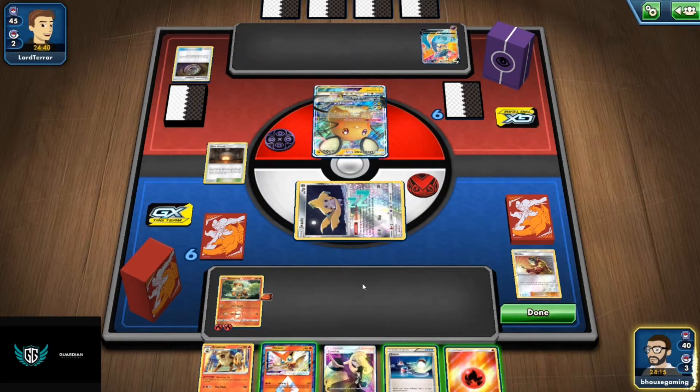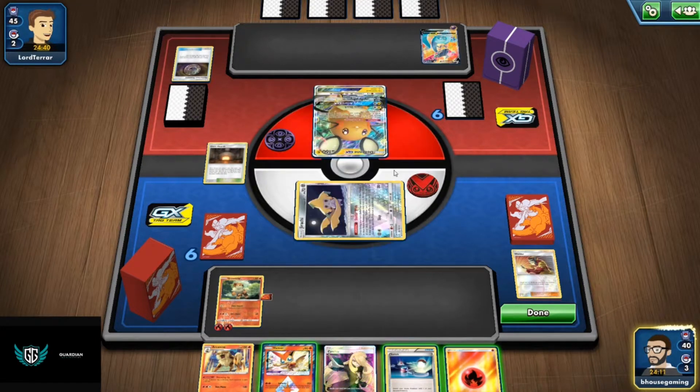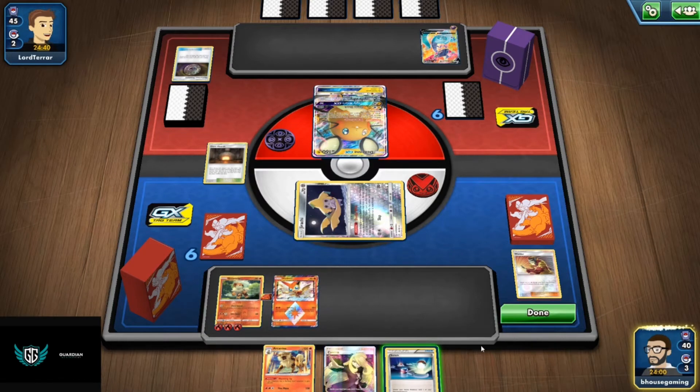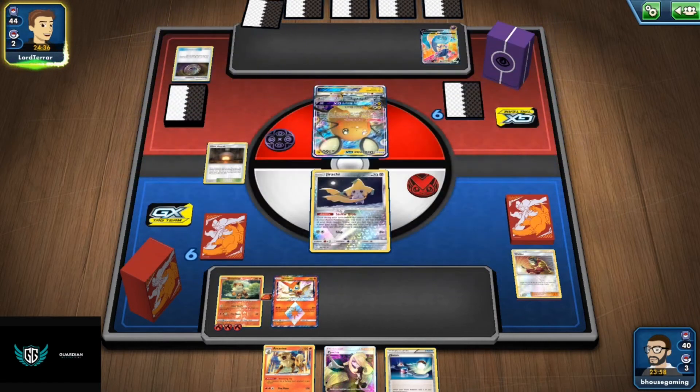Let's go ahead and use Stealthy Wish and see what we get — we got the Burning Scarf. Let's attach that here. For next turn, we are going to get knocked out. He's going to take a prize with Jirachi. He probably has a supporter in hand. Let's just go all out — put Victini in and pass.